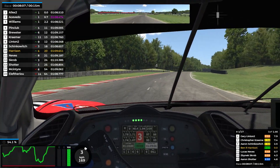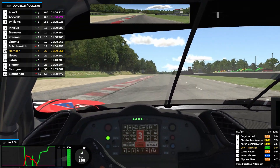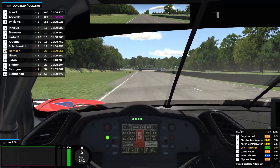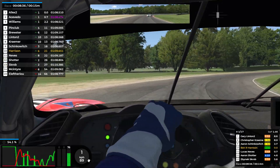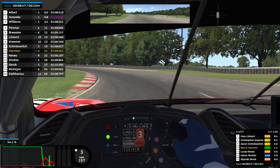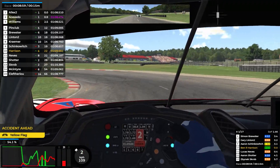We rejoined at just over half race distance sitting in 10th place, lapping consistently in the mid-1m09s — which is after all what we wanted to achieve, so that is brilliant. I've been able to increase my pace as this race has gone on. We've also kept ourselves down to just a 1x for that early race excursion at T1, so we're doing well on incident points too. Down into T1 again, hard on the brakes. Get the car turned in — all the way down into first gear to get it rotated nicely, then power out on the exit. The gap to Aaron up ahead is around two and a half seconds; I'm not sure I'm going to have the pace to catch him.